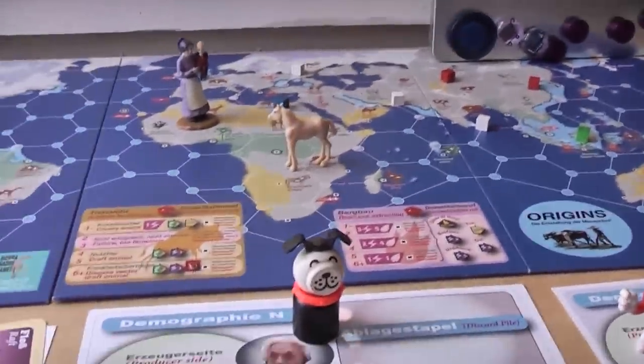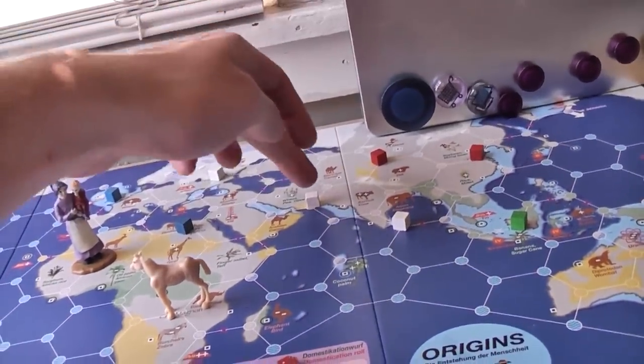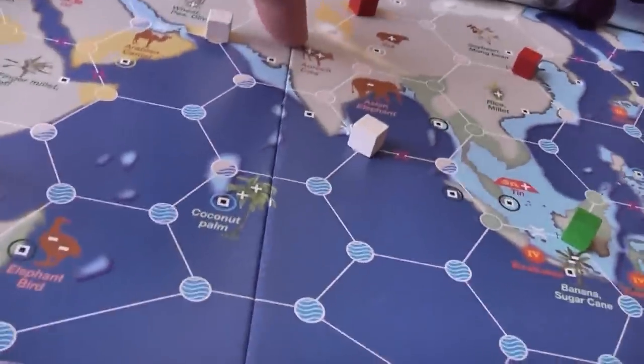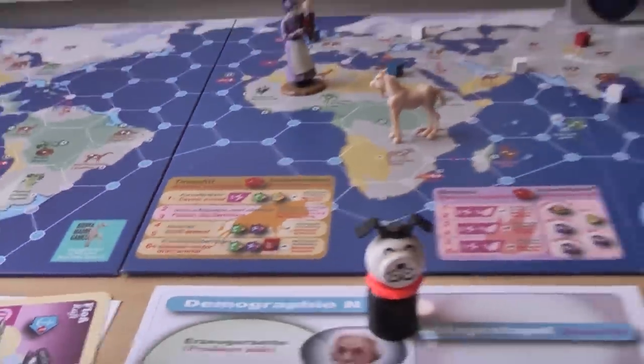It's important to track where he is because he's currently on the Ara Cow Space, which means he has the best chance of domestication. The Ara Cow is important because it has double pluses, which gives it a better chance of succeeding on this chart here.